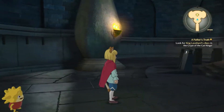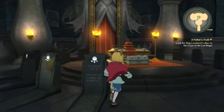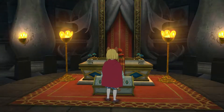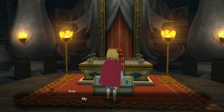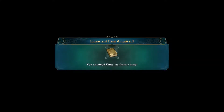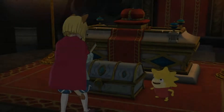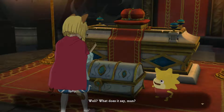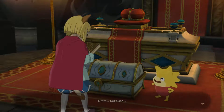So there's only room for one, eh? My father's possessions are all in here — his diary should be among them. Here it is. My father's diary. What does it say? Let's see.